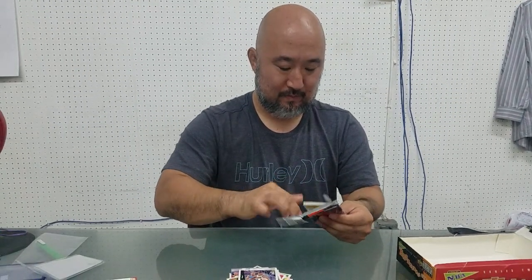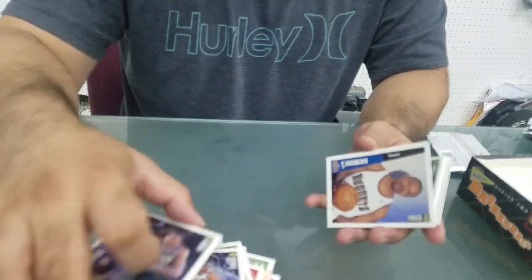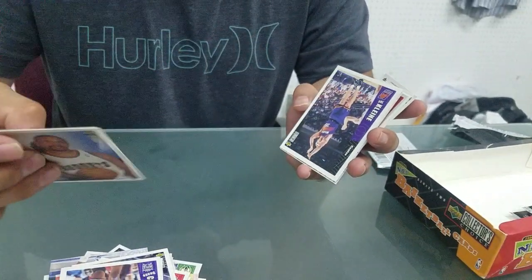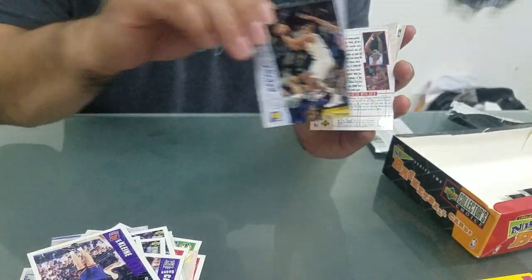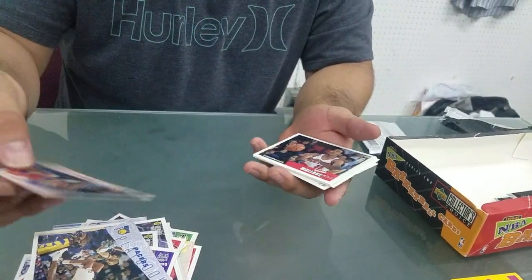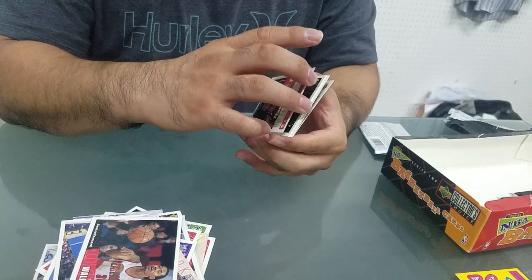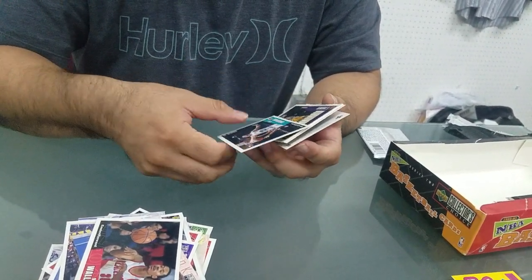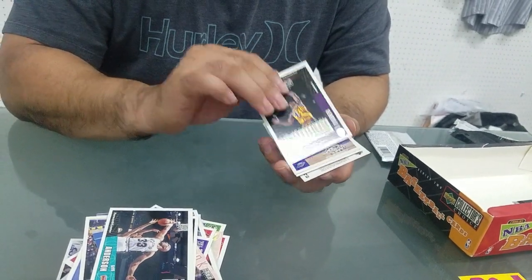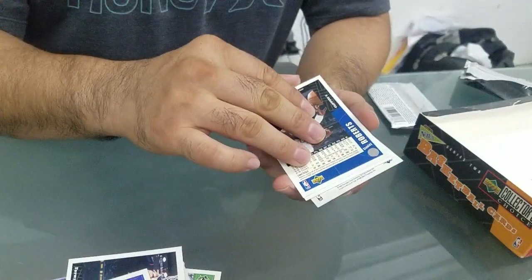Three packs left, no Kobe. Mark Jackson, Joe Klein, Indianapolis Pacers playbook, 76ers playbook, Rasheed Wallace. Dikembe Mutombo, Greg Anderson. Another Derek Fisher - Derek Fisher - which is his rookie card. Derek Fisher's rookie card. Jamie Watson, Stanley Roberts.